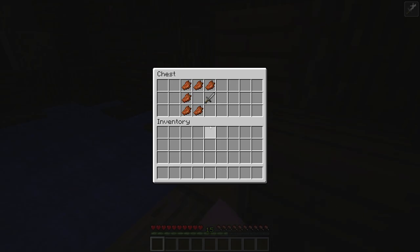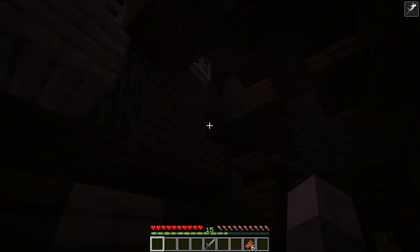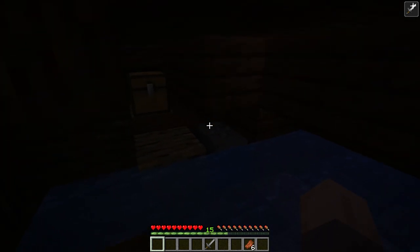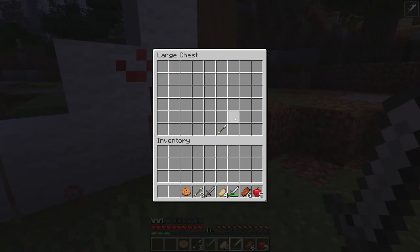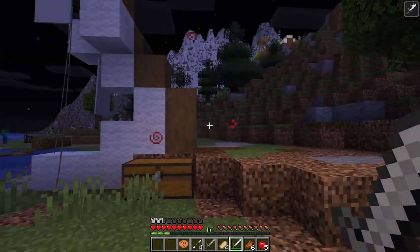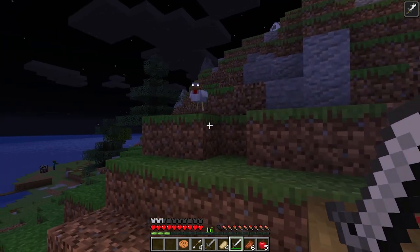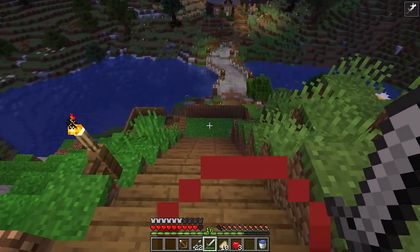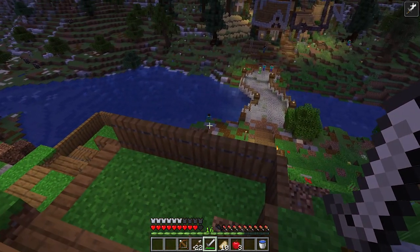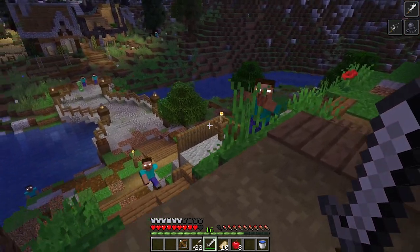All right, so we start off on a shipwreck down by the water — we get a stone sword, some rotten flesh, but there is another chest over here that has an iron sword. Also, if you don't want to get all these spoilers to this map and you just want to play it through for yourself, don't watch the rest of this video. We're going to play through a lot of the map, so if you don't want to spoil it tune out right now. We exit the boat and since we have the Herobrine mod on, you're going to notice a lot of different mobs will attack us and they have those bright white eyes just like Herobrine — definitely a terrifying experience.